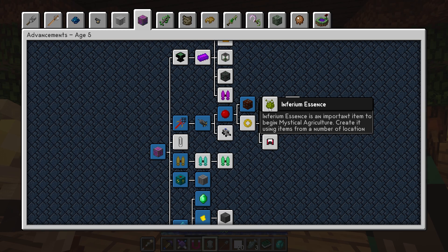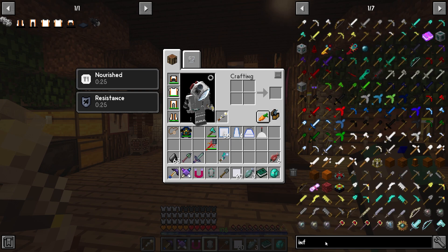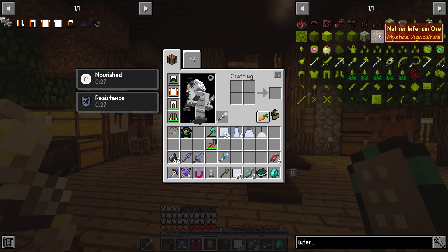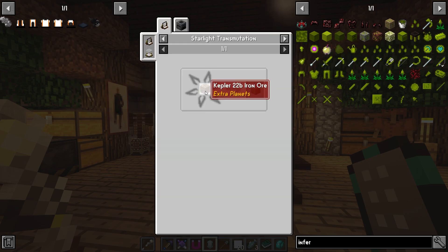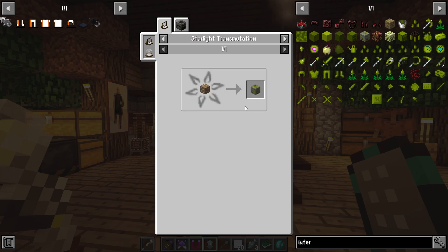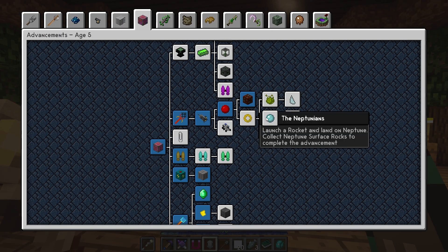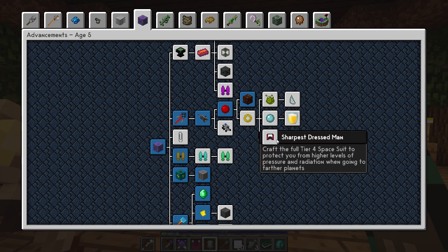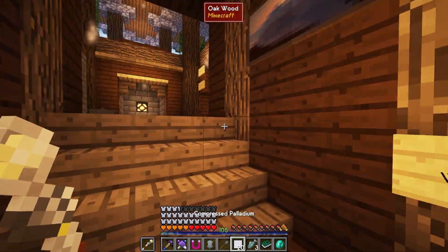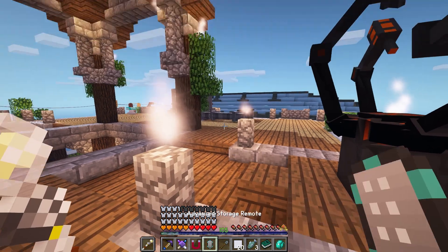I'm pretty sure inferium essence — I thought it was on Saturn. Actually yeah, inferium essence — there's inferium ore. So it's a ContentTweaker-added inferium ore and I think it spawns on Saturn. I've seen it somewhere. There's also Neptune. And I crafted a tier four spacesuit, which we're probably gonna have to make another spacesuit before long — so that'll be something we also have to have materials for.